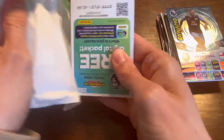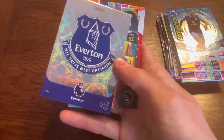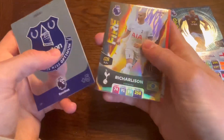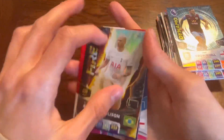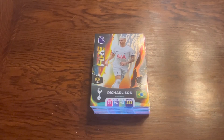I need something big. And it is the Everton badge — I thought that was going to be another Spurs badge, but there it is: Everton badge. We also have Richarlison Fire, Bednarek, Gallagher, Caicedo and Lewis Dunk from Brighton to end the packs. If you enjoyed the video, please hit the like button, comment and subscribe, and I will see you all in the next one. Bye-bye.